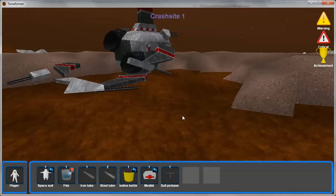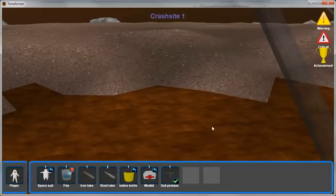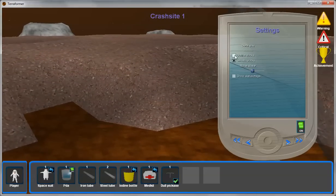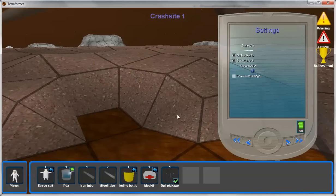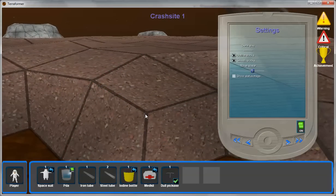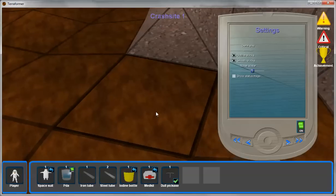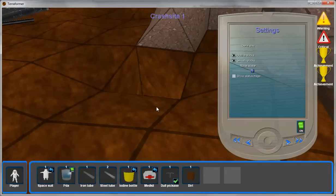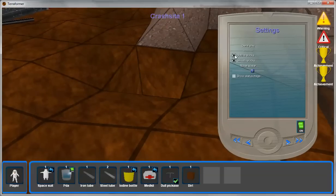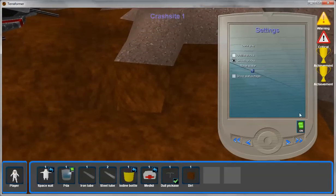If I use my pickaxe here — one useful feature is under settings, outline blocks. You can see the block units in the game by outlining them. You'll notice as I hit a block, the edges turn blacker and blacker, which is an indication of how attached it is to its surrounding blocks. So there you go — I harvested a piece of dirt.